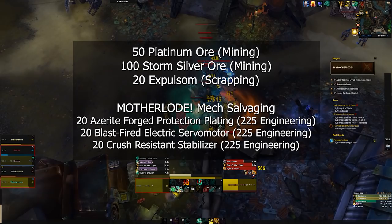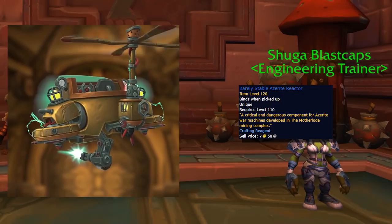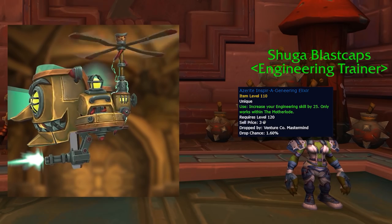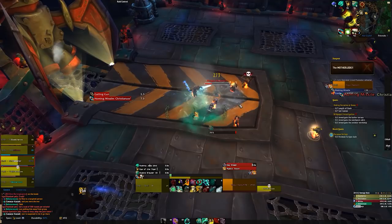Engineering has a new mount: the Mecha-Mogul Mk2. It's crafted by first gathering a ton of mats from salvaging mechs in Motherlode on Mythic. You need 225 engineering — 150 is the normal cap, but crafted goggles boost you from 150 to 225. You also need to pay Dr. Boom 30,000 gold for an Azerite Reactor. Then use the Azerite-Inspired Engineering Elixir, a drop for skilled engineers from trash in the Motherlode, to boost engineering to 250. Kill the last boss, dismantle his mech for the final piece, and you can craft it — your duct-taped-together mech.